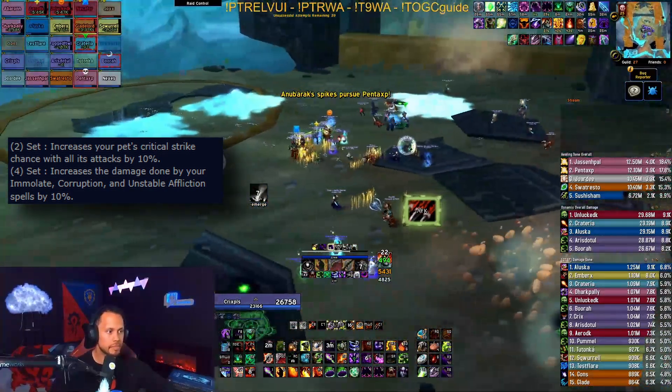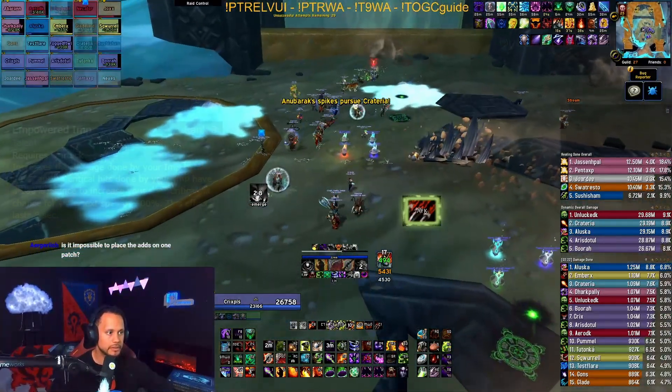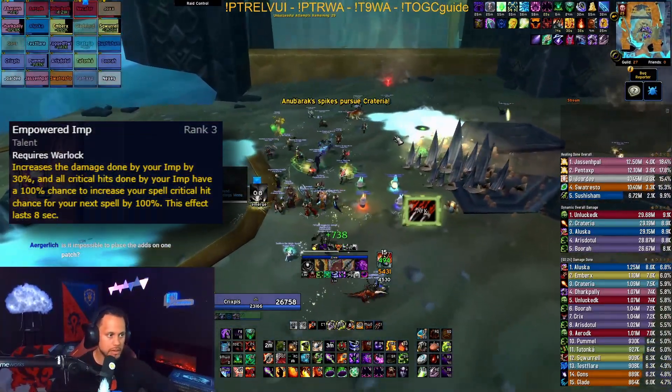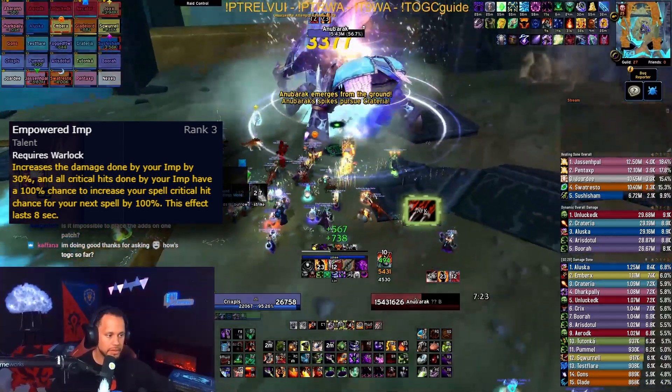Demonic Pact procs off your Felguard's crits, so never a bad thing to have. As for Destro, the two set is the most important of the three specs in my opinion, as whenever your Imp crits you get a 100 percent crit chance on your next cast thanks to this talent. Destro loves to crit, and this simply gives you more chances at it, so it's pretty nice.